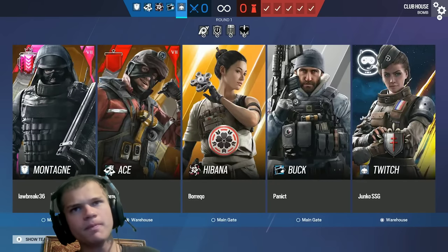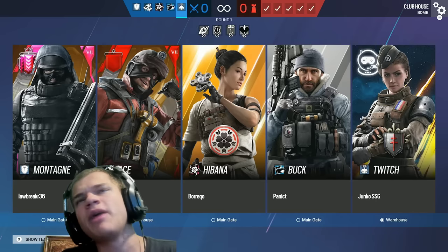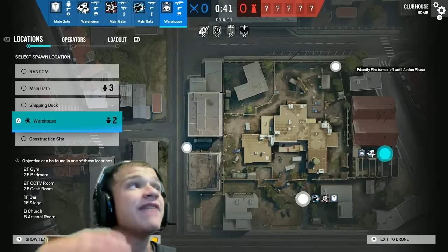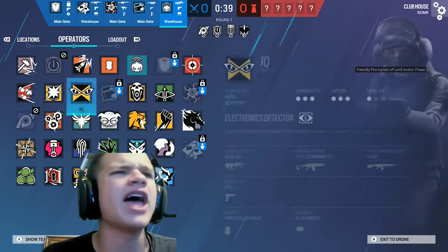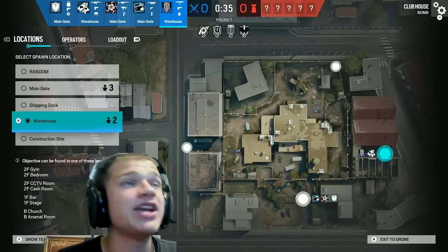So we're on Clubhouse. About 97.8% of the time, teams like to defend downstairs on Clubhouse. I'm going to locate a bomb with Twitch. If they bring the mirror I'll switch, but if they don't bring the mirror I'll bring Twitch because my job with Twitch is to pop the mirrors.